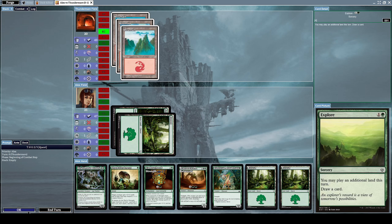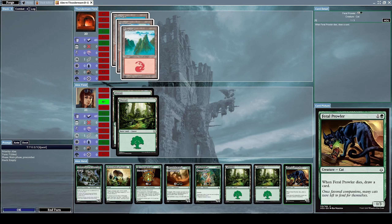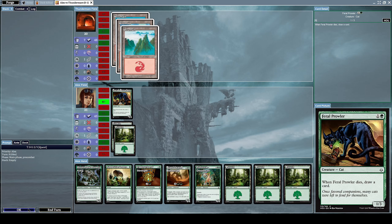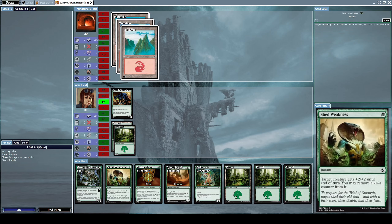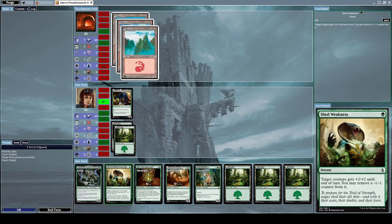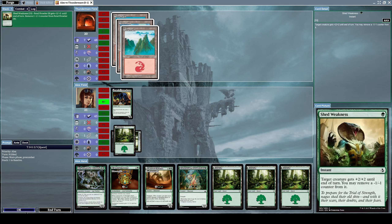I know what he's planning, so instead of wasting my time I might as well wait it out. Let's summon a Feral Prowler — a 1/3 cat creature with the ability: when Feral Prowler dies, draw a card. I'm trying to accumulate as many forest cards in hand as I can. Let's cast Shed Weakness on our Feral Prowler — target creature gets +2/+2 until end of turn and you may remove a -1/-1 counter from it. With this we'll alpha strike him and do some significant damage.